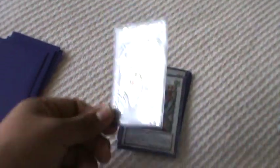Junk Destroyer — amazing card, I love this card. At most you could get four non-tuners quickly with him, and then pop everything on your opponent's side of the field.